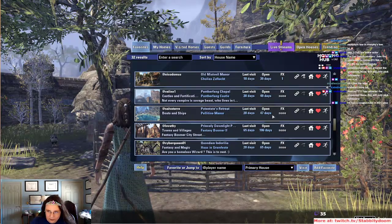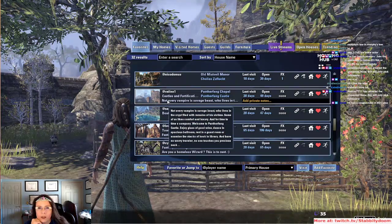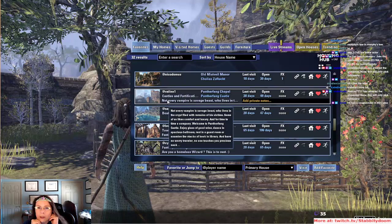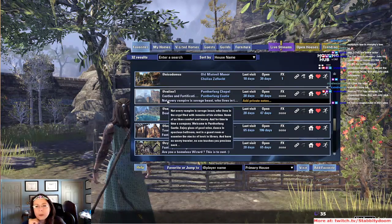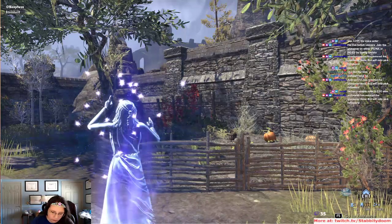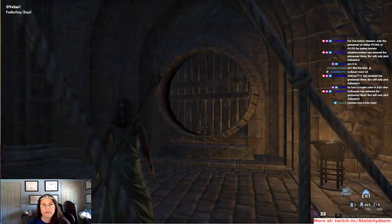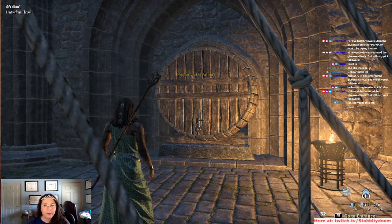We'll wait for Lavothy — we'll do Valen One. Panther Fang, castles and forts. 'Not every vampire is a savage beast who lives in a crypt filled with the remains of his victims. Some of us like comfort and luxury and from time to time, company. Welcome to Panther Fang Castle — enjoy a glass of good wine, dance in the spacious ballroom, rest in a guest room, examine the stacks of books in the library. Have no worry, traveler — no one touches your precious neck.'